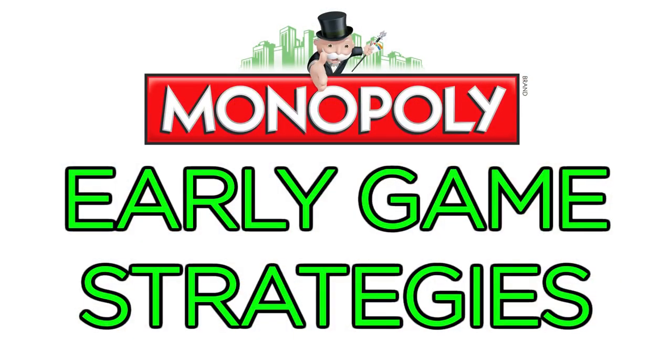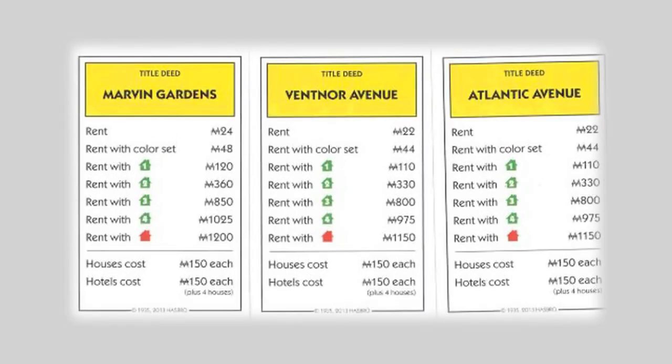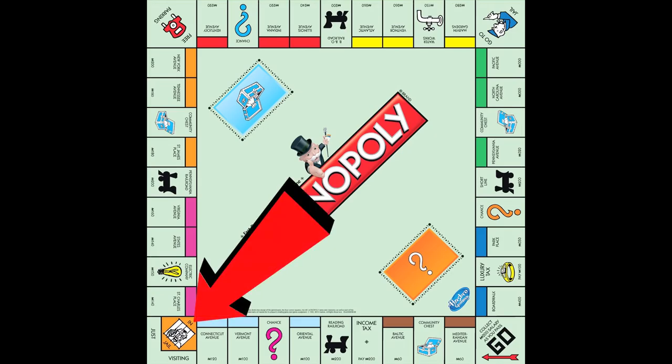We'll start with the basics of the early game. When you land on an unowned property, you almost always want to buy it, even if it's not part of a color group that you're interested in developing, because the more properties you have for trade, the better. Even if you don't have enough cash on hand, it's usually worth it to mortgage properties to buy other properties, because later in the game your opponents will pay a high premium for properties that are part of a color group they're gunning for. In the early game when everyone's racing to gobble up properties, don't try to roll your way out of jail — just pay the 50 bucks to get back out there as soon as possible buying more stuff.